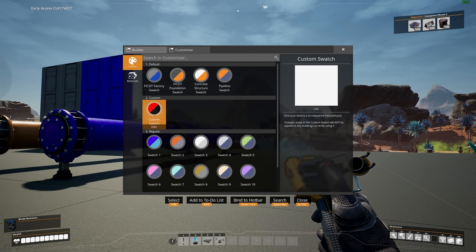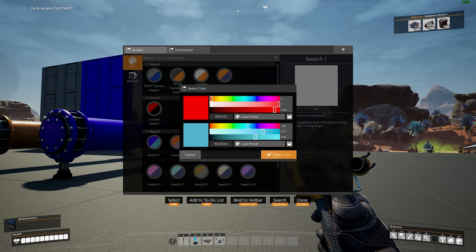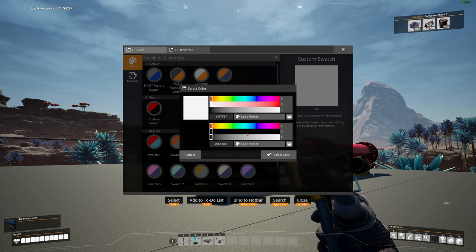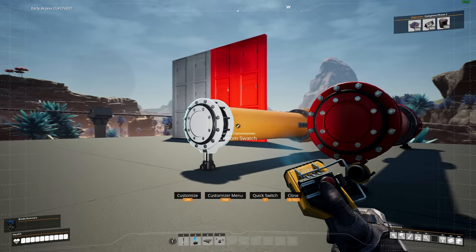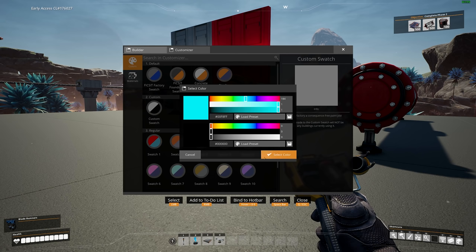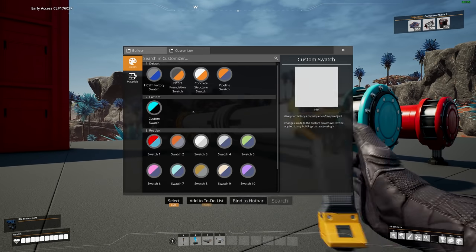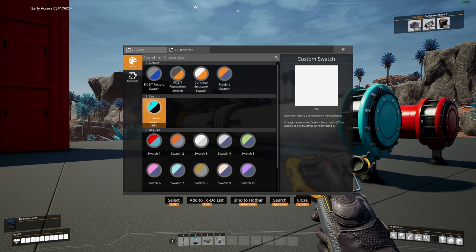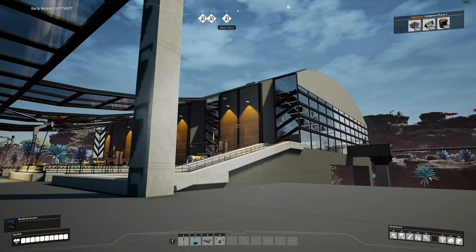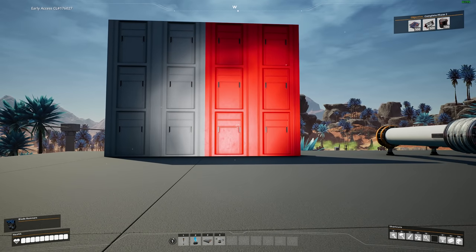What you'll also find is this custom color swatch right here — with the regular ones, if I edit the color it will change everything that is that color. But if I use this custom swatch, paint something with it, and then change the custom swatch color, that painted object will not change. So that means this custom color swatch is essentially an infinite color palette — use it for fine details. I wouldn't recommend using it for a whole building though, because if you want to change the whole building later you'd have to repaint everything individually.